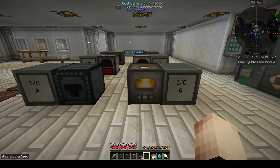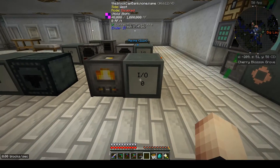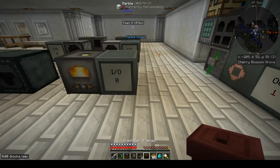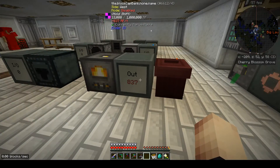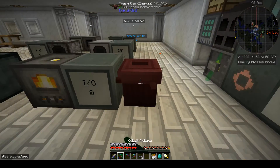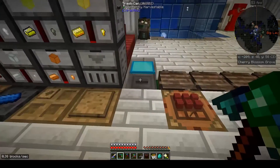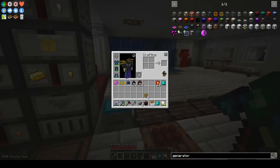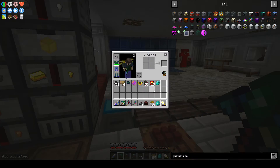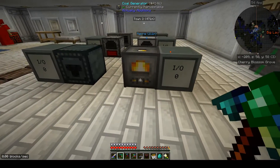I want to check out three things: RF per tick, total RF per coal, and red coal compatibility. I've set up capacitors here for testing and also a trash can to suck the power back out so I can test multiple times. There's a trash can for items but also one for energy - it's just a redstone block in the middle of cobble and regular stone. Pretty cool.